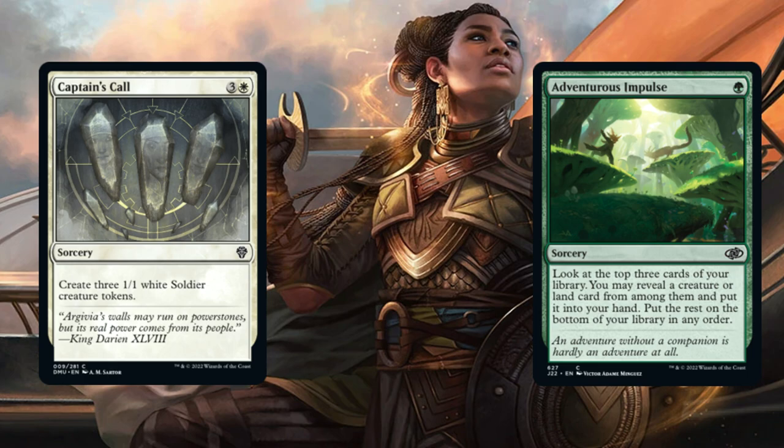Now let's take a look at our sorceries. Captain's Call and Adventurous Impulse. Captain's Call allows us to make three 1/1 White Soldier tokens. For Adventurous Impulse, it allows you to look at the top 3 cards of your library, take a creature or land card from among them, put it into your hand, and put the rest on the bottom of your library in any order.